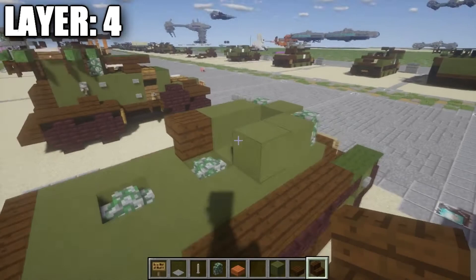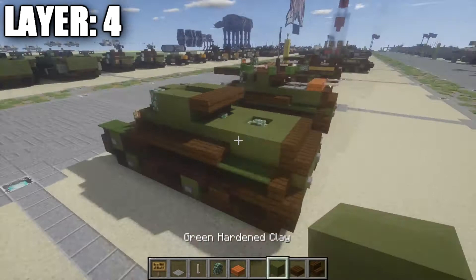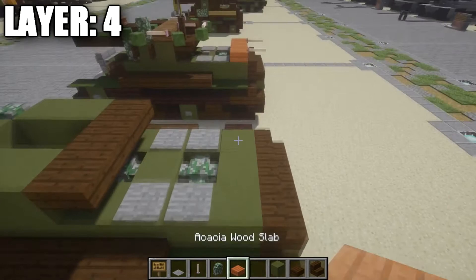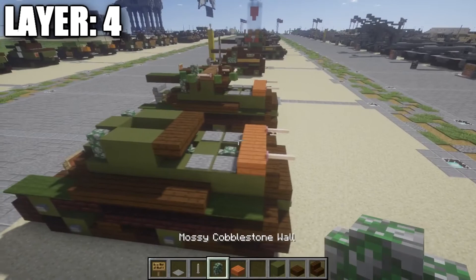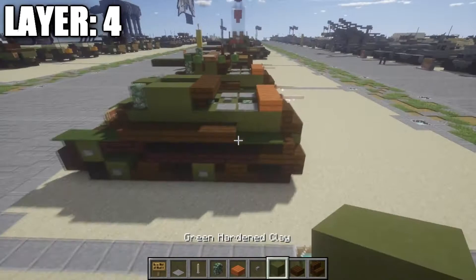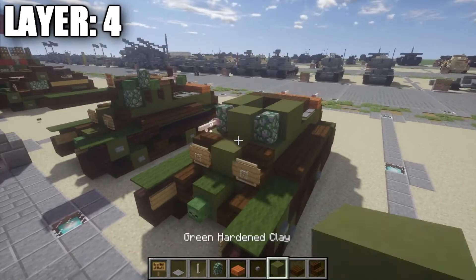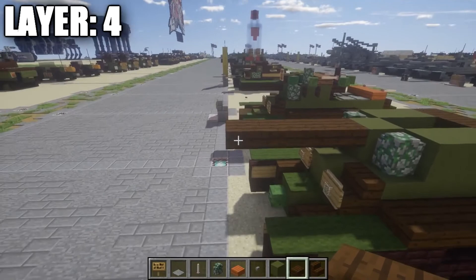On the sides, place one and two stone pressure plates back on each side. On the back, place a row of three acacia wood half-slabs, then coming off the acacia wood half-slabs, place an end rod on both sides. Place a stone button on the green clay block. For the front of the turret, the barrel, and machine gun: on the right side come off the cobblestone wall and place an end rod. From the center green clay block, place three dark oak wood top-slabs for the 45mm main gun. That finishes Layer 4 — let's move on to Layer 5.